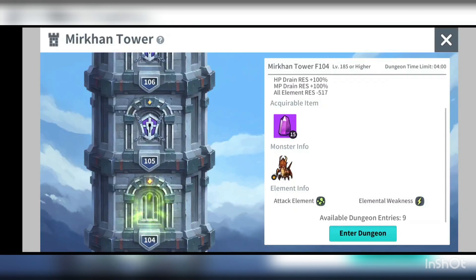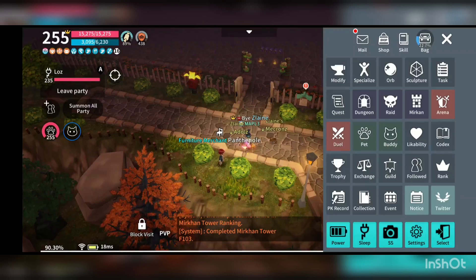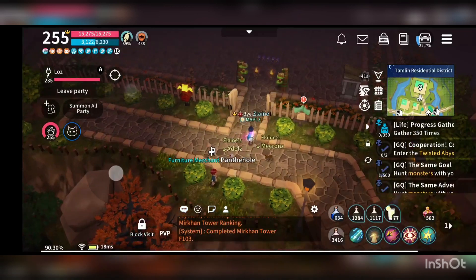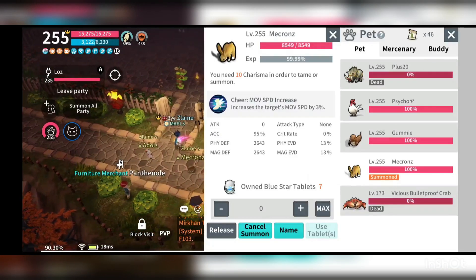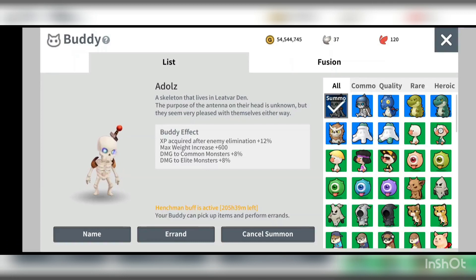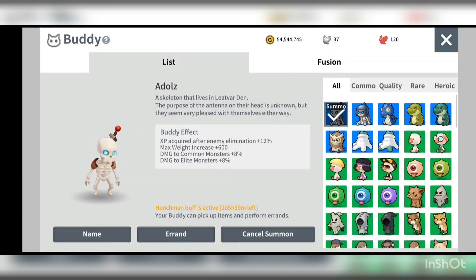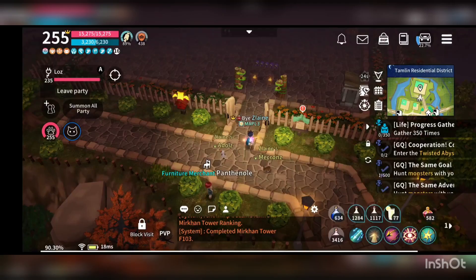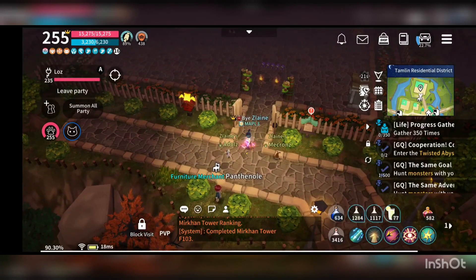If you are using virtual pad, I won't advise you to run fully around the map. The triangle method works for me. The thing you need to prepare is a pet that gives you movement speed — so bunny or squirrel. If you have any buddy that gives you additional damage to raid monsters, that would be a benefit, but I do not have one.